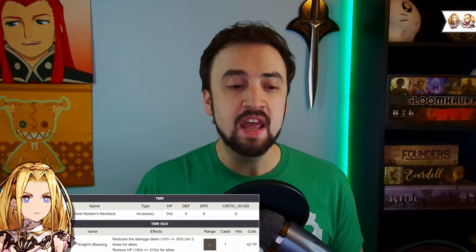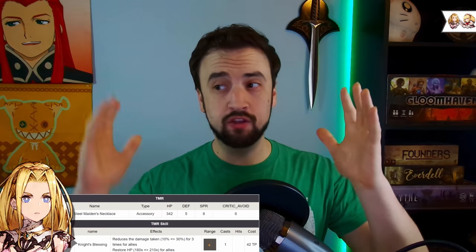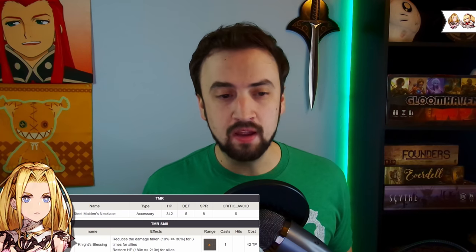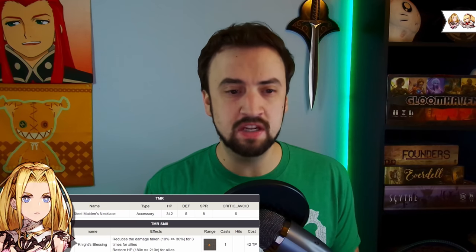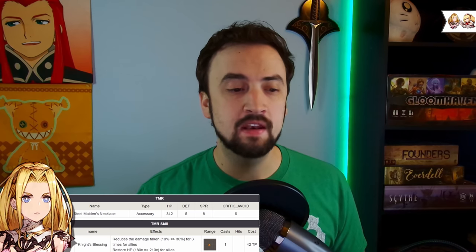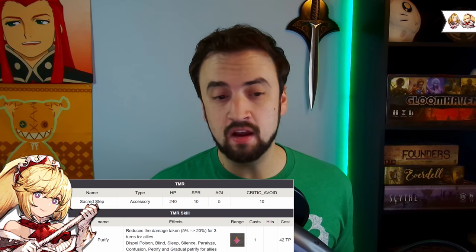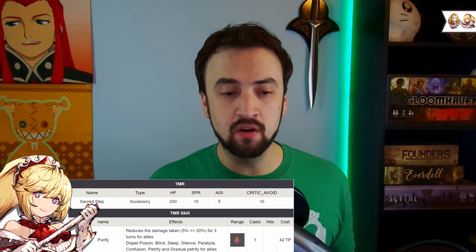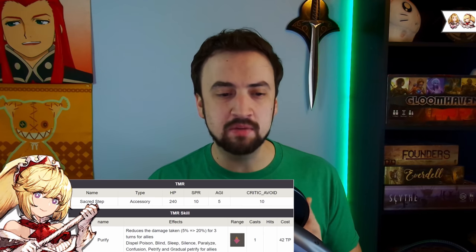Now the skill on it is really good. Knight's Blessing reduces the damage taken of your group by 10 to 30%. The leveling scales it from 10 to 30% — that's really nice. It hits in that little cross-shaped AOE around you. Now Ayaka's, the Sacred Step — I actually like the stats on Ayaka's better for an accessory, because it gives that 5 agility, but the TMR skill only reduces damage up to 20%. So you can see how I kind of justified tying them together here.